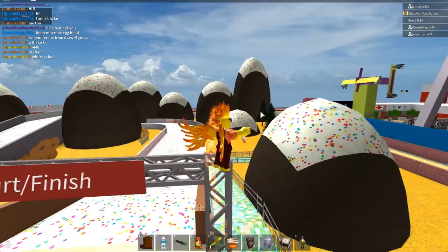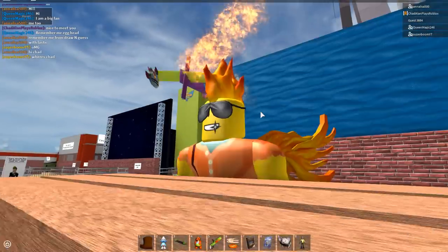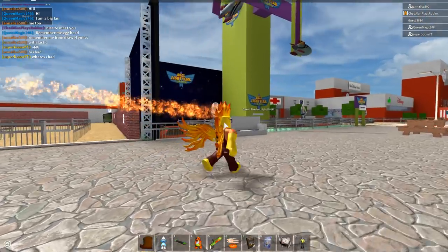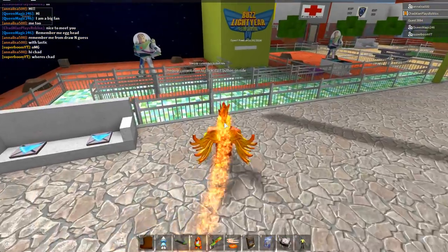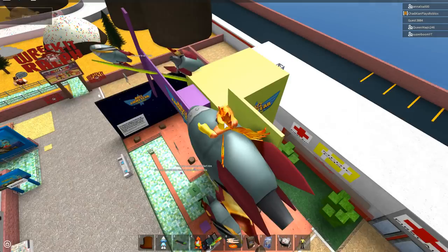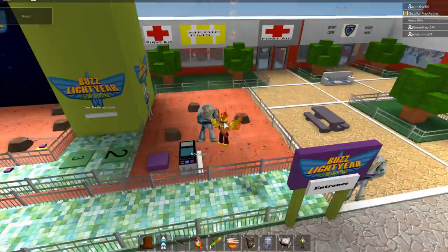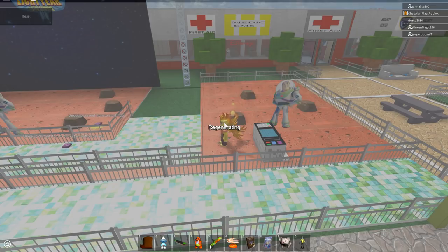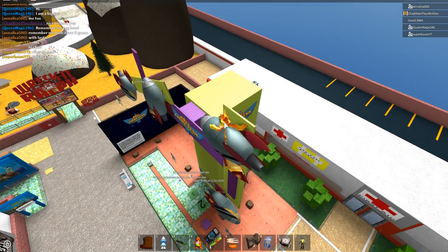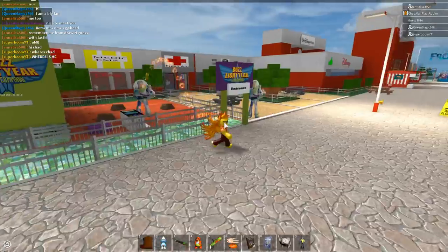Let's go see what else we can find in Disneyland World. I don't know what that is up there, but whoever is in that ride is gonna throw up all over the place — look at that! It's Buzz Lightyear! We so need to try this. Unequipped. How does this work? Oh no. Now open. I just restarted the whole thing I think. Hello? Why doesn't mine work? Mine's broken. Well, that ride doesn't work.